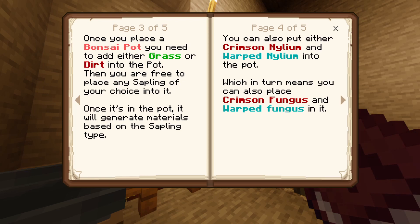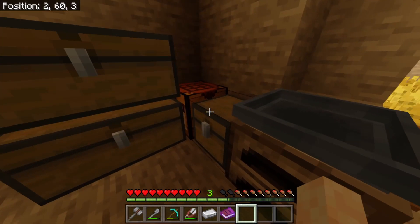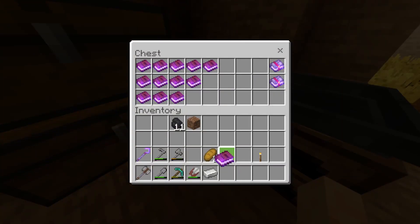Once a sapling is in the pot it will generate materials based on the sapling type. You can also put crimson and warped nylium into the pot, so I can get crimson and warped fungus and all that good stuff. The bonsai pot has a small five-slot inventory to collect materials, and you can use hoppers underneath to collect and move items around.